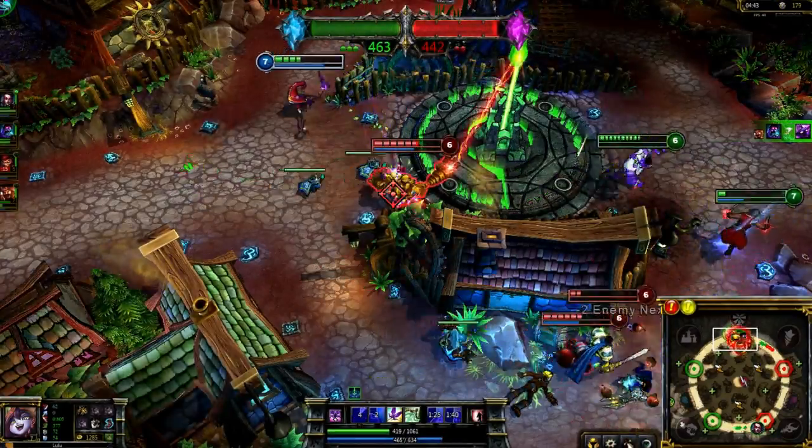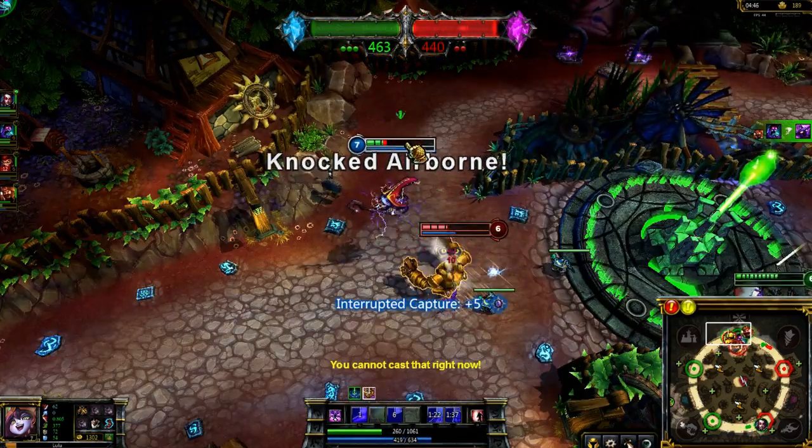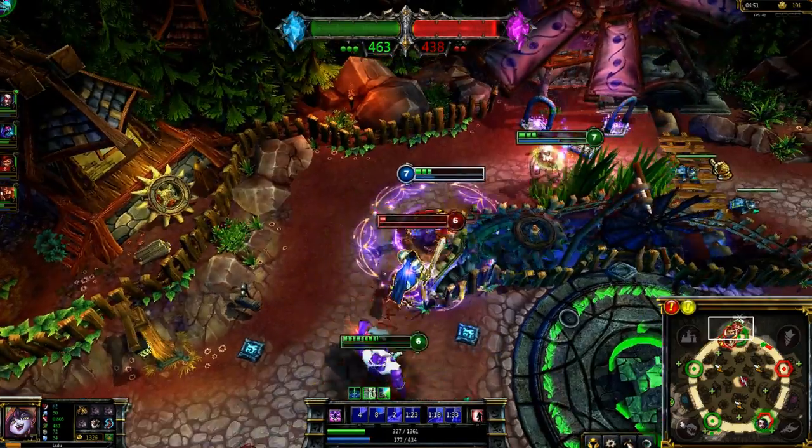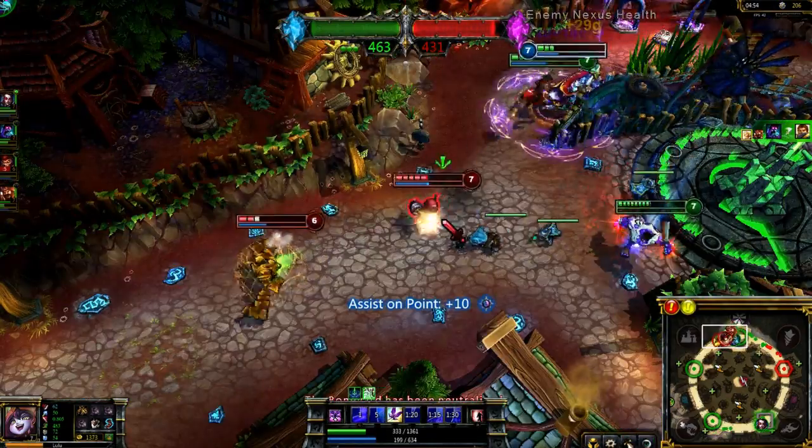Lulu is exceptional at saving champions in sticky situations. Here, I Wild Growth myself to keep myself alive against Blitzcrank. I use Whimsy for movement speed to keep Blitzcrank and Garen from touching me, and we pick up the kill on Garen.